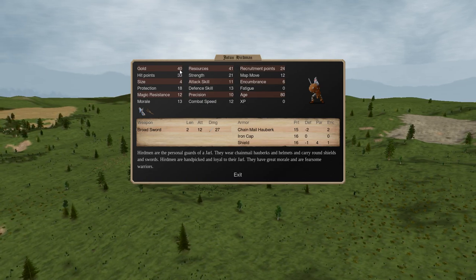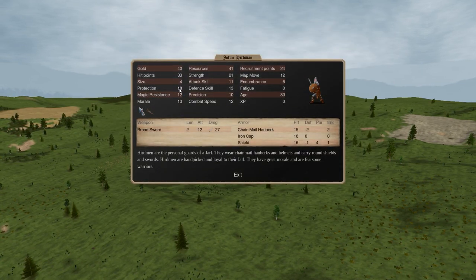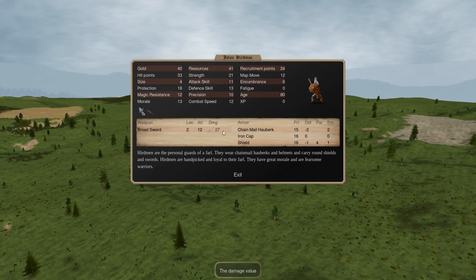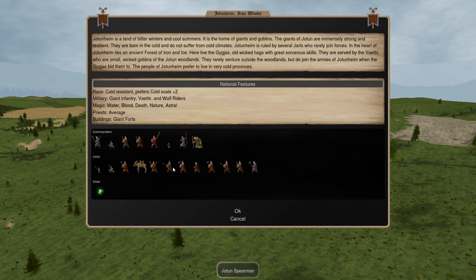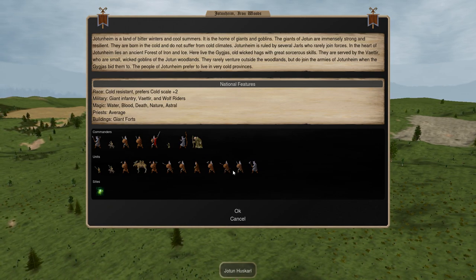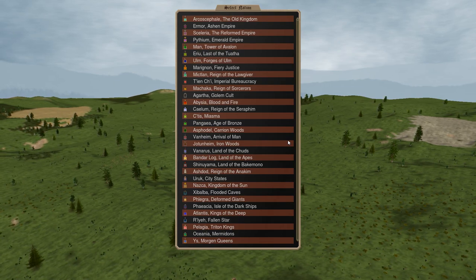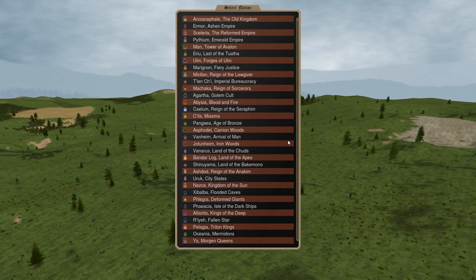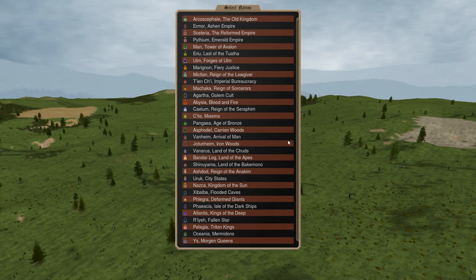Jotunhirdman may actually be better because for that five extra gold you're getting three more points of prot and slightly higher defense skill. These guys can survive quite a bit better. If I'm going to use Jotun units, I'm probably going to use Hirdman over Huskarls because of that extra little bit of survivability. For size three giants, you're looking at about 20 to 25 gold, slightly above average human stats - ideally 11 to 13 in most stats, and ideally also a ranged attack like a javelin.